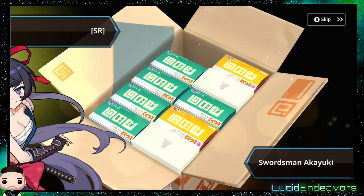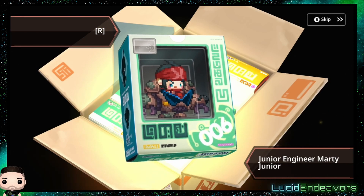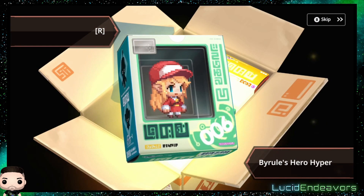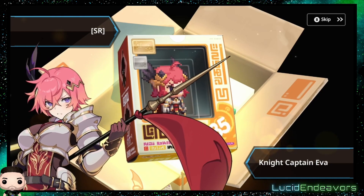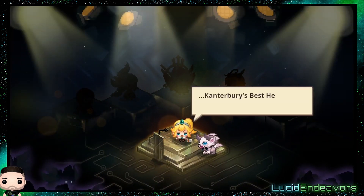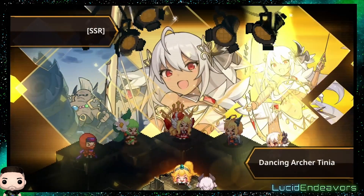I love the way they do the characters — there are so many different characters you can get in this game. You get them through loot boxes, but they come as little action figures, which I think is really dope. It's got a nice charm to it. You have your common ones and then your super rares and SSRs. When you get an SSR, it shows you the options you could potentially get — it's like a little award show, which I think is pretty cute.